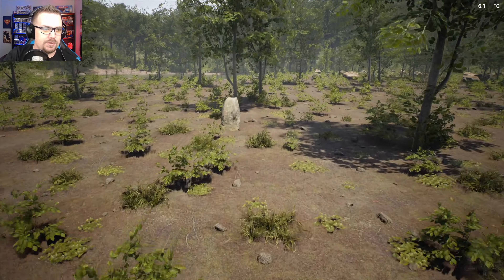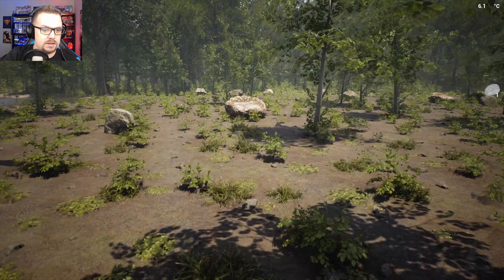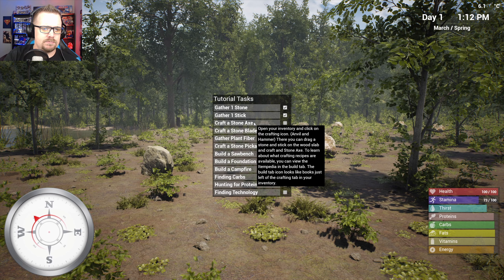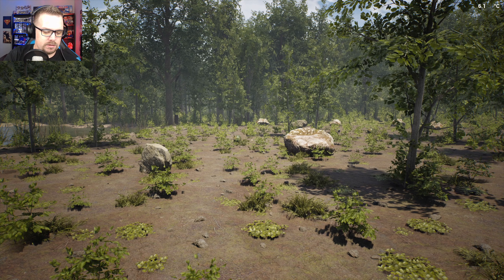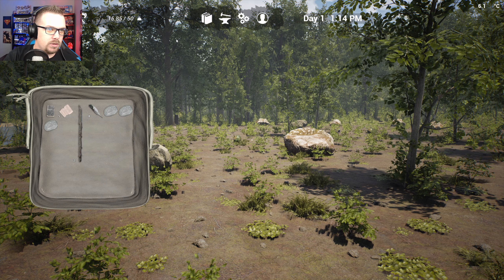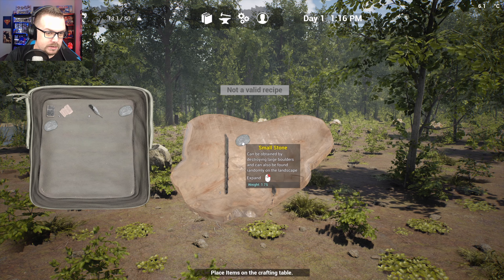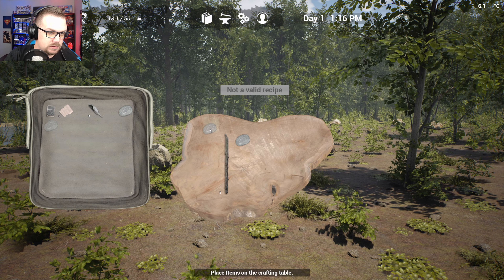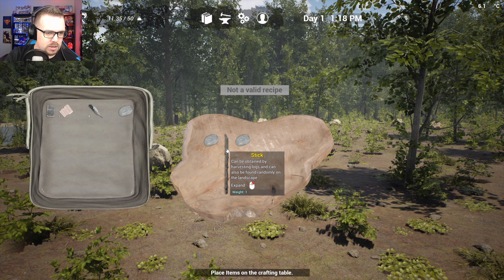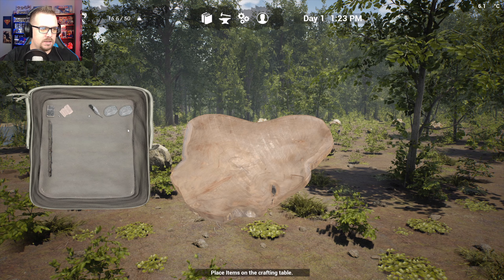I'm thinking this is the stone that is now appearing. There it is! Okay, so now let's see what we got next — craft a stone. Let's go here. Oh, anvil — there we go. I only want one of them. There we go, craft — boom.